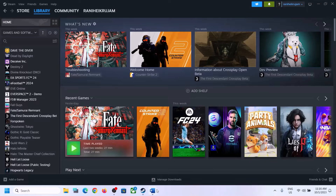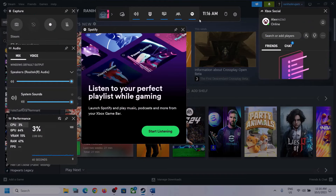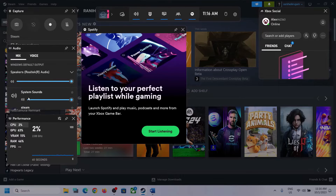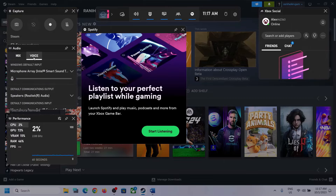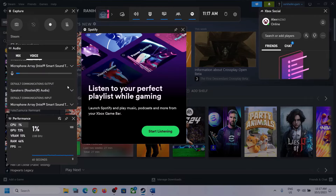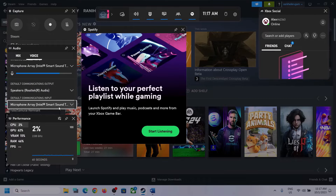The first step is to press Windows + G on the keyboard. This will open the Xbox Game Bar. On the top you can see a speaker icon — click on it, then click on Audio. Here, select the right audio device by clicking the down arrow and making sure you select the speaker you want to use. Also scroll down and if you find the game in the list, make sure the volume is set to maximum. Then go to Voice and select the right audio device there as well. Under speaker communication output, select your device — in my case it's Realtek Audio.